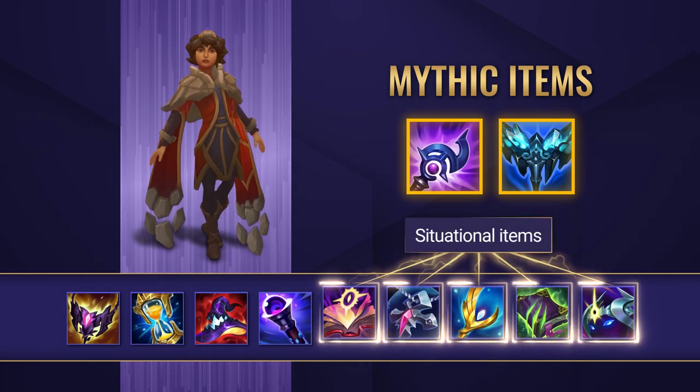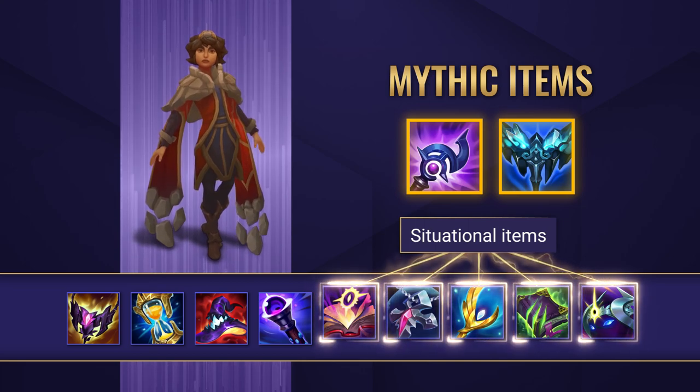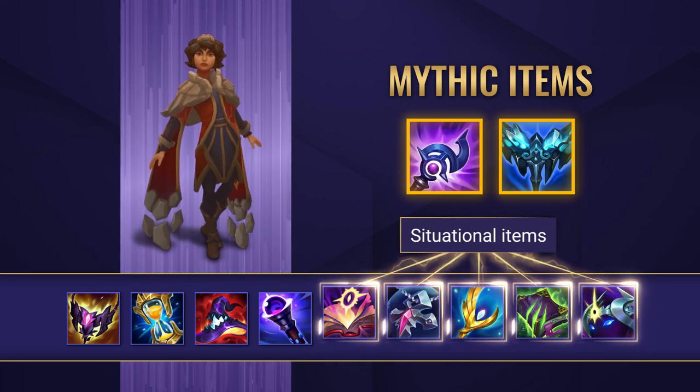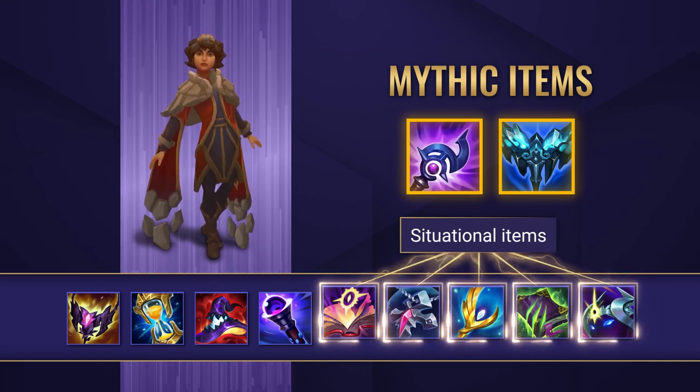There are also quite a few different situational items that you may need to go for on Taliyah, which will all depend on enemy team comps, matchups and so on. These are Mejai's Soulstealer, Banshee's Veil, Archangel's Staff, Morellonomicon, and even a Cosmic Drive, which can all be fantastic in the right games.